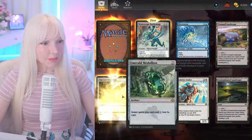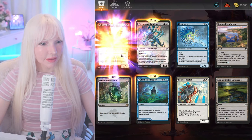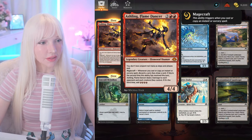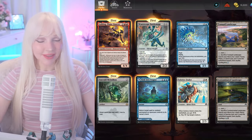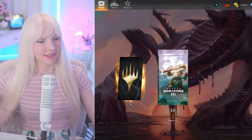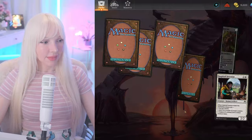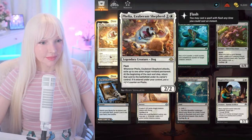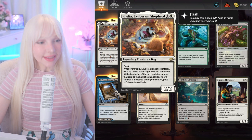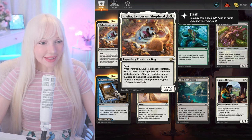This one's got a glowy boy. Whoa — Flame Dancer! I should do a green-red deck again, those are so fun. And boom — yes, we got the Corgi! Let's go!